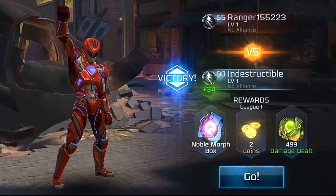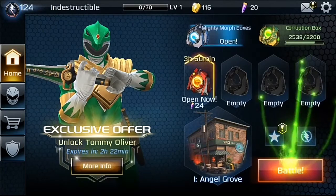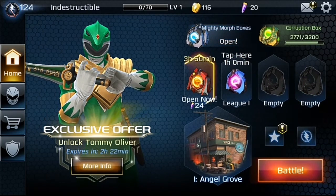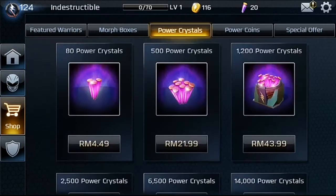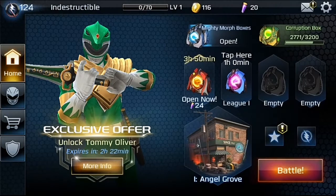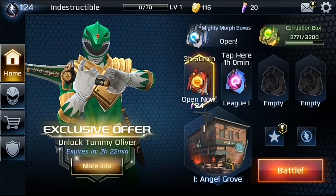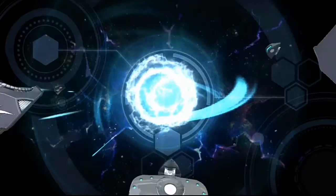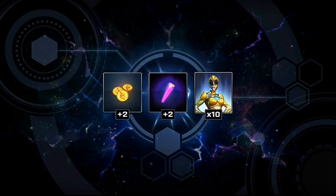The time is up — using shoulder attack now and it's over. A perfect win! I was not expecting a perfect win here. As you can see, I was battling at level one with no alliance. I got a noble morph box, two coins, and 499 damage dealt. Let's go into the morphing box — there's a morphing box here. Let's press on the power crystal because I think it's very important in this new game. I got two power coins and Trini again, so it's increasing my XP.